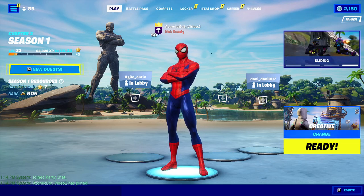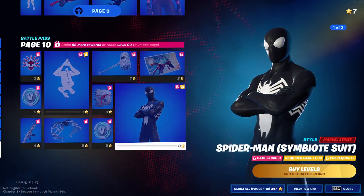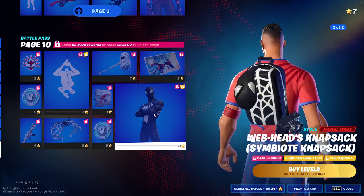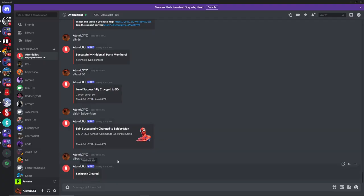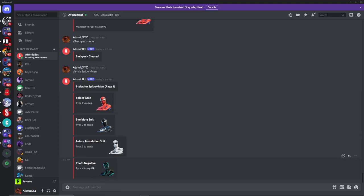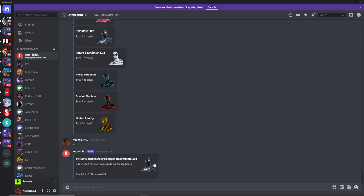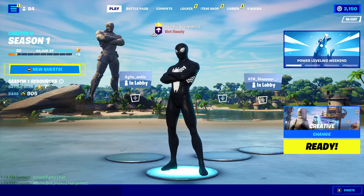Now that you have the red Spider-Man, you might want to change to a different variant, like the symbiote version. Go back into the Discord and do A!style spider-man. This will let you choose from the different versions — there are actually six different versions. If you want the symbiote suit, type in 2. It says press 2 to equip, then press enter, and you'll see the symbiote version of Spider-Man is now in your lobby.